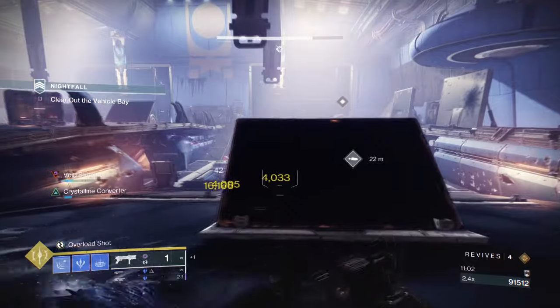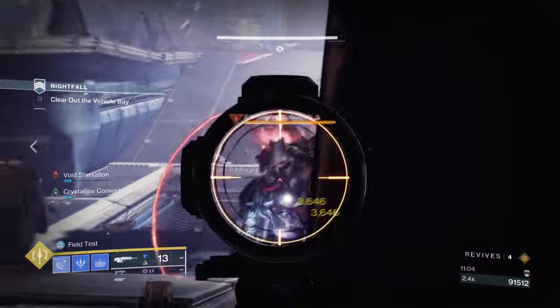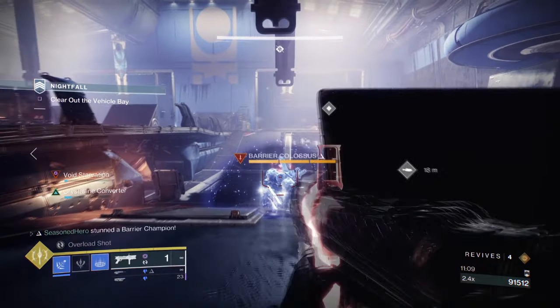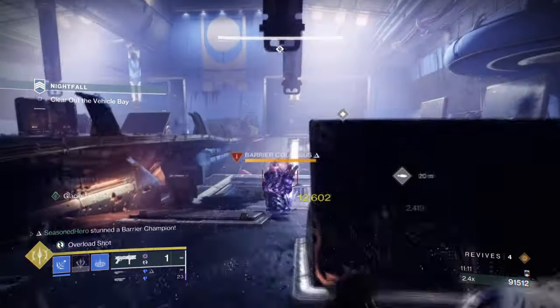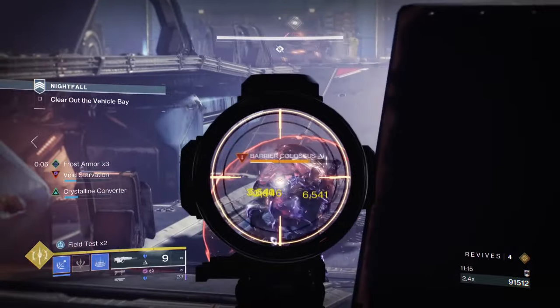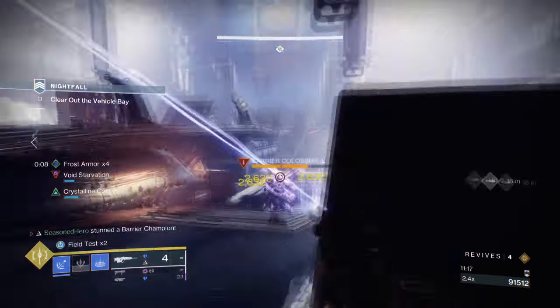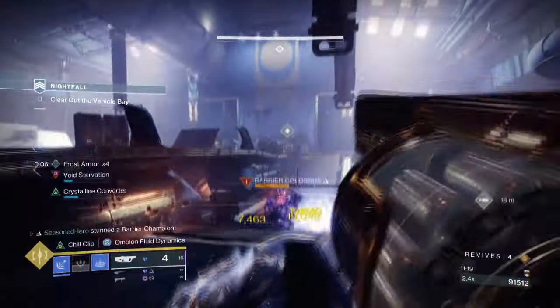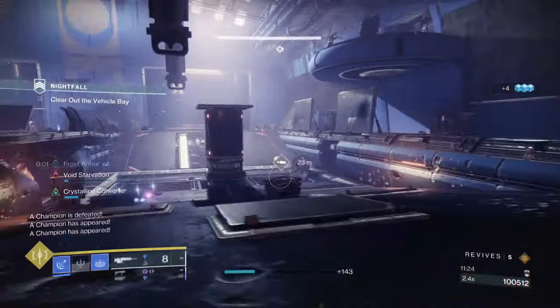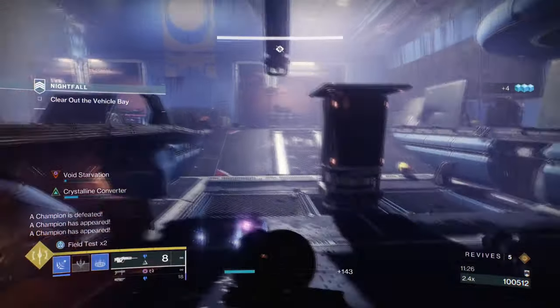The Volatile Rounds effect is pretty powerful when using a Stasis build, since freezing multiple enemies and then firing can create a crazy chain reaction. On top of that, its damage is also going to be pretty good against bosses, since it will greatly benefit from Whispers of Rending, Shatter, and our surge mods. Basically, while we have two primary weapons, Fighting Lion will be the main one we'll generally be using.